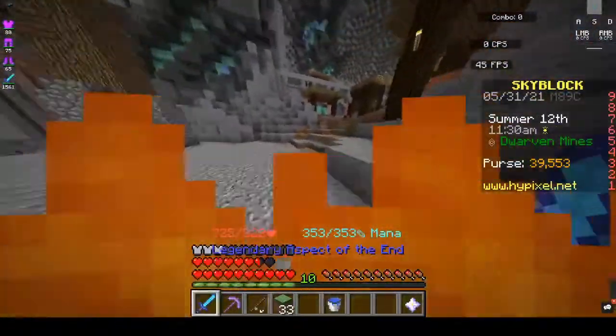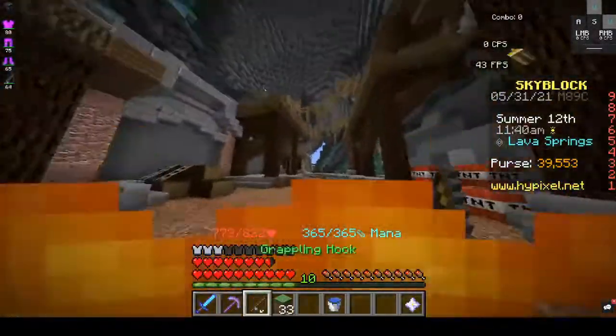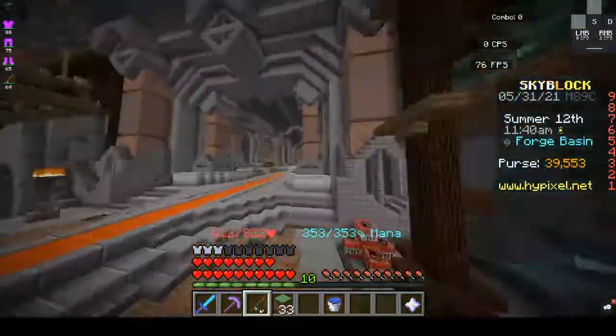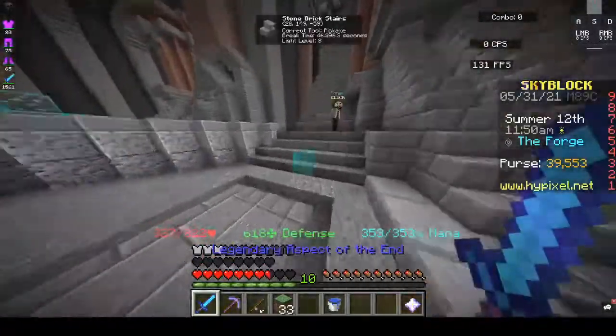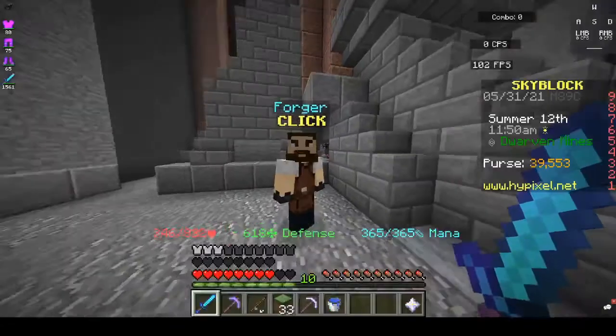And I'm burning, but I'm part of the cult so fire doesn't hurt that bad. I probably should have just used the aspect of the end for that, but it's whatever. Now I have a mithril pick.